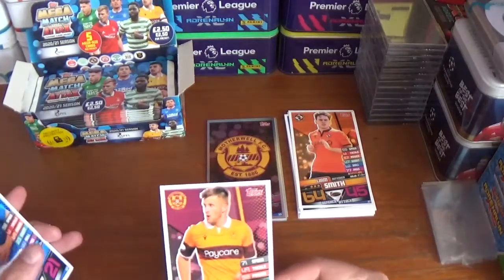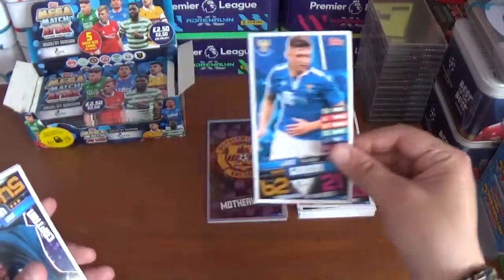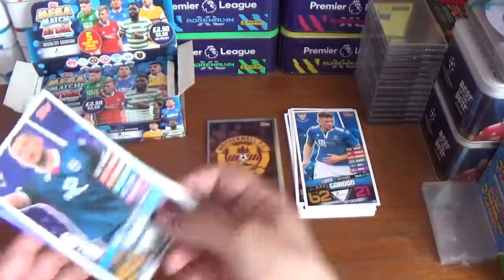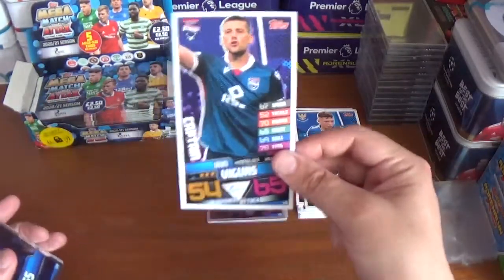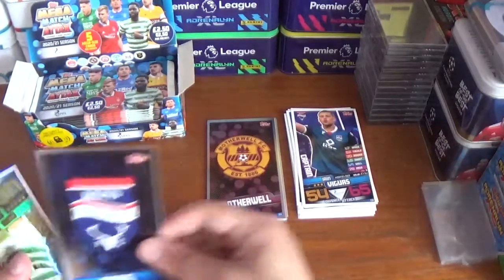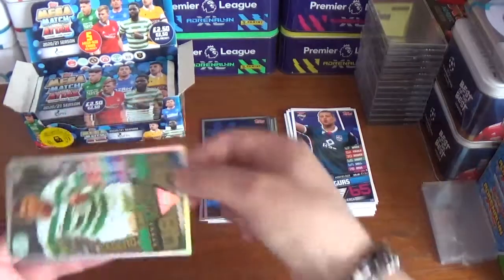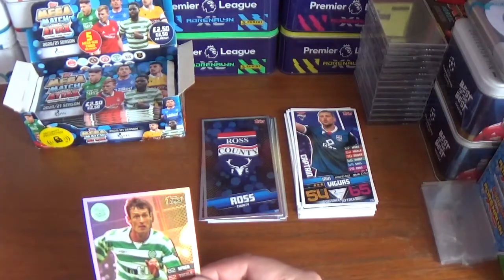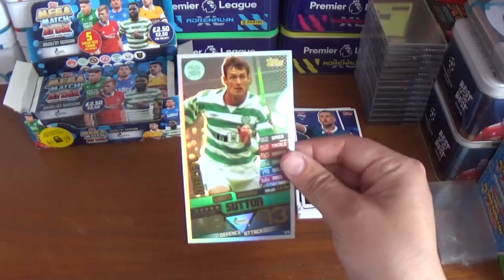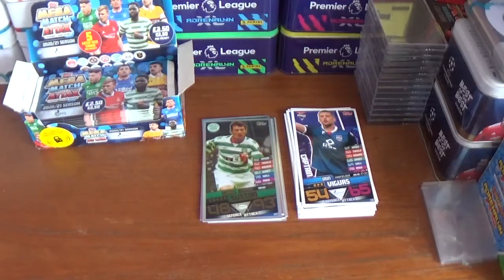Pack five: Liam Polworth of Motherwell, Liam Gordon of St Johnstone, Ian Vigurs of Ross County. The shinies are the Ross County logo and a legend — the former Celtic striker and Blackburn Rovers and Norwich City player among others — Chris Sutton. Very cool.